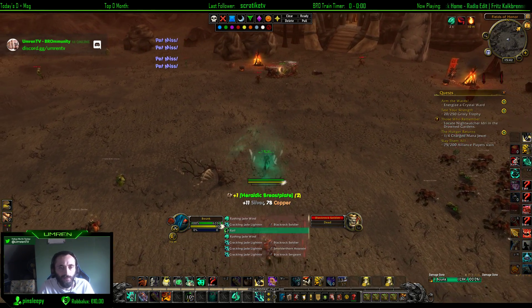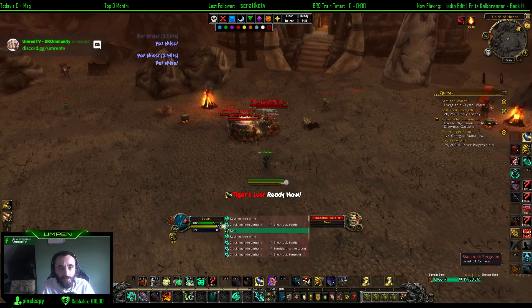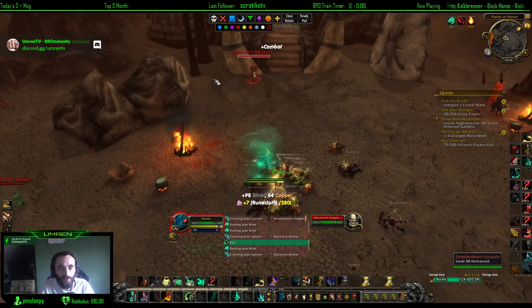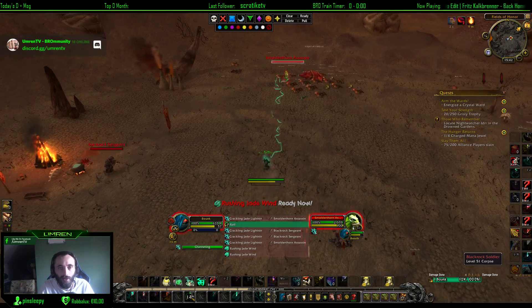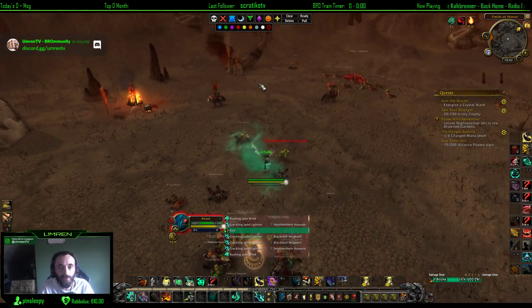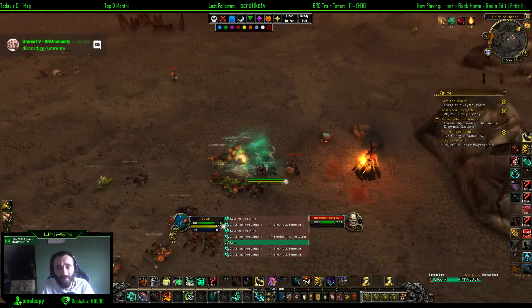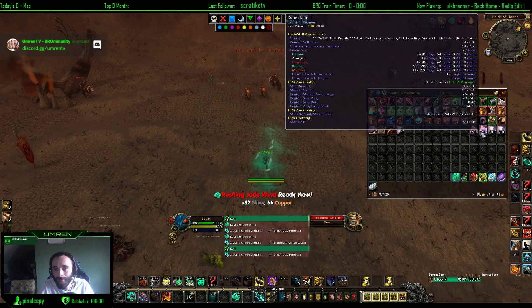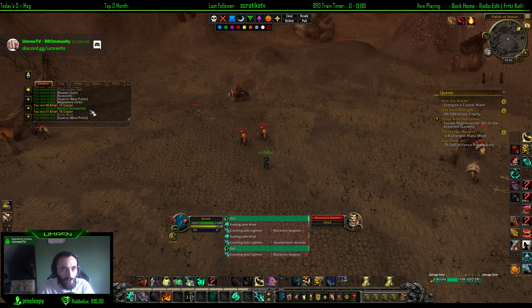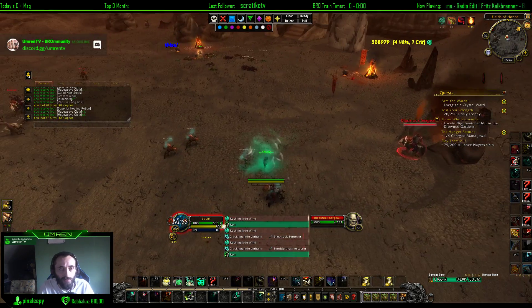It might be better to farm as a feral druid — boomkin doesn't work as well here because you can't build Astral Power fast enough to cast Starfall. You can see the sergeants are already respawning instantly as soon as you kill all the trolls, orcs, ogres, and other mobs. There is always something to kill in this spot, and you never run out of mobs. The mage weave cloth and rune cloth just keep pouring into your inventory.